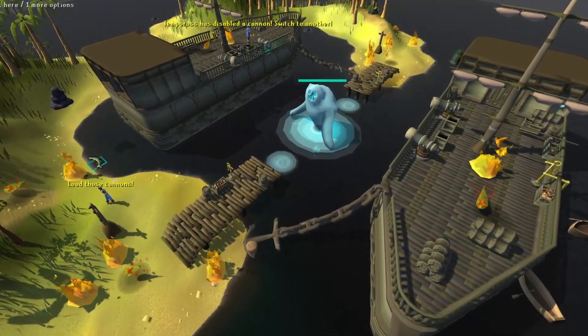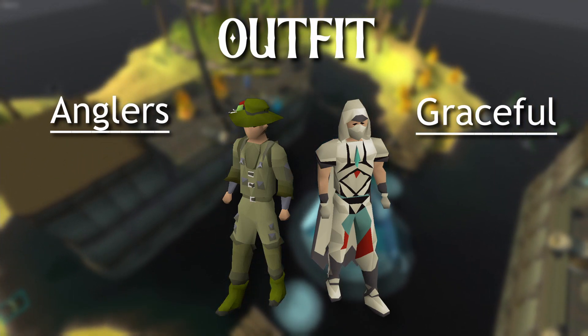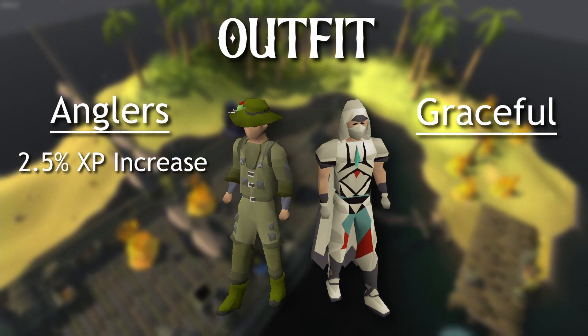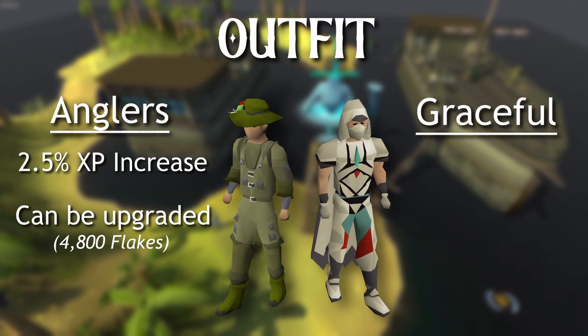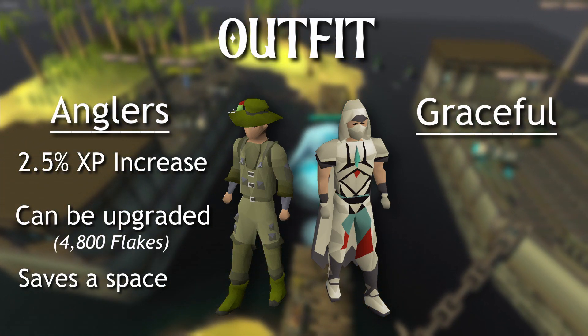If you have 35 fishing, the next thing you'll need is what you're going to wear. If you have the full angler's outfit from the fishing trawler minigame, it's suggested to bring it as it gives you a 2.5% increase in fishing XP. This can also be upgraded to the spirit angler's outfit with 4800 spirit flicks, which are a reward from Tempoross. With the upgraded outfit equipped it can also be used as a rope, saving you an inventory space.